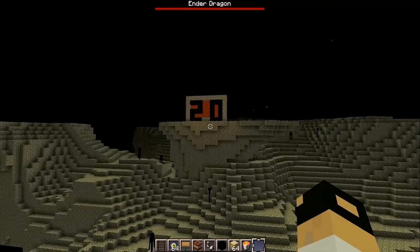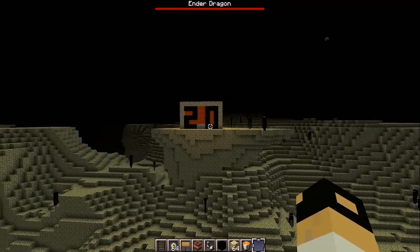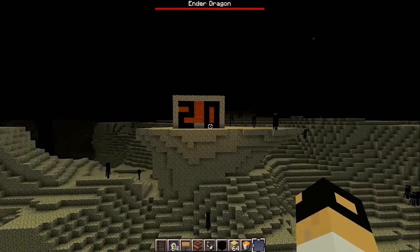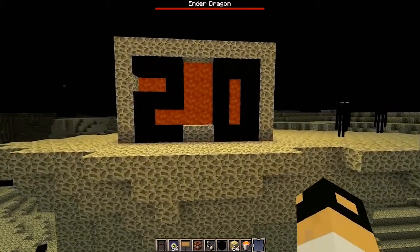As you can see, there's a big lit-up '20' there. I consider that sort of the focal point of my spawn. As you can see, it's got lava behind it to properly illuminate it.